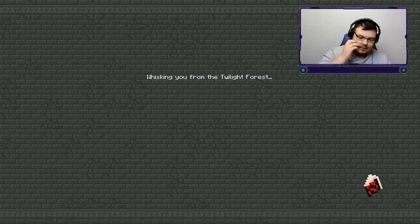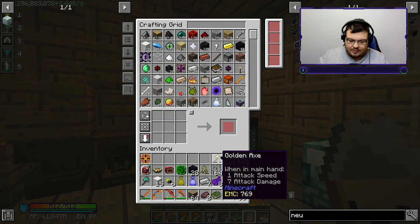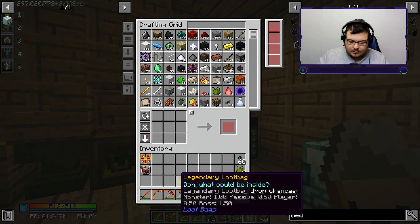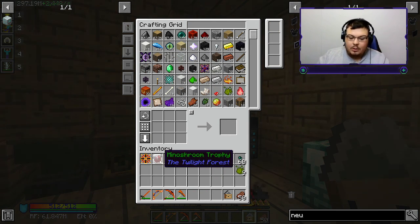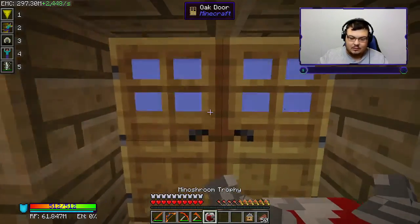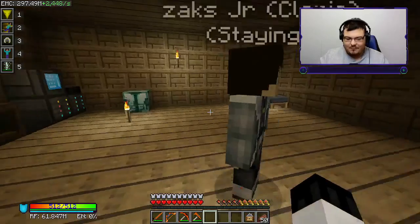Let's go home. Holy moly, that was hard. Let's throw all of this stuff in there. Finding him took forever, but we got the minotaur trophy. Let's put that in here - right, there we go. The third boss has been defeated.